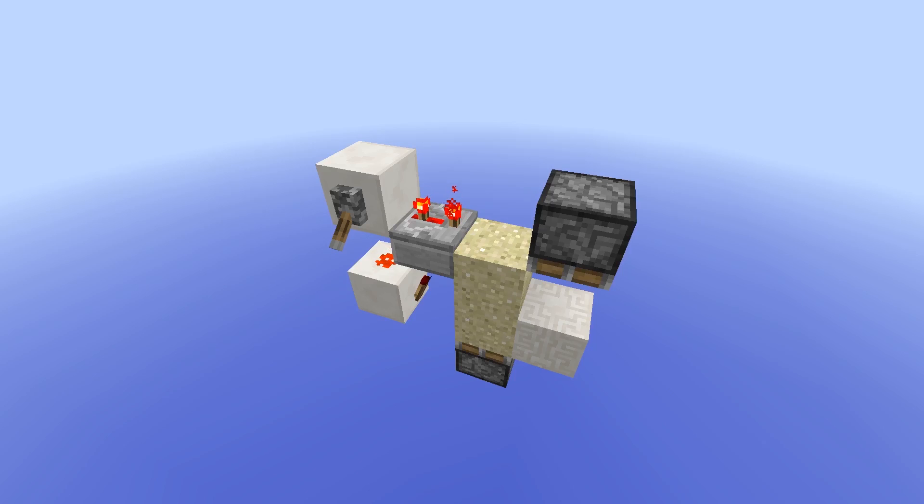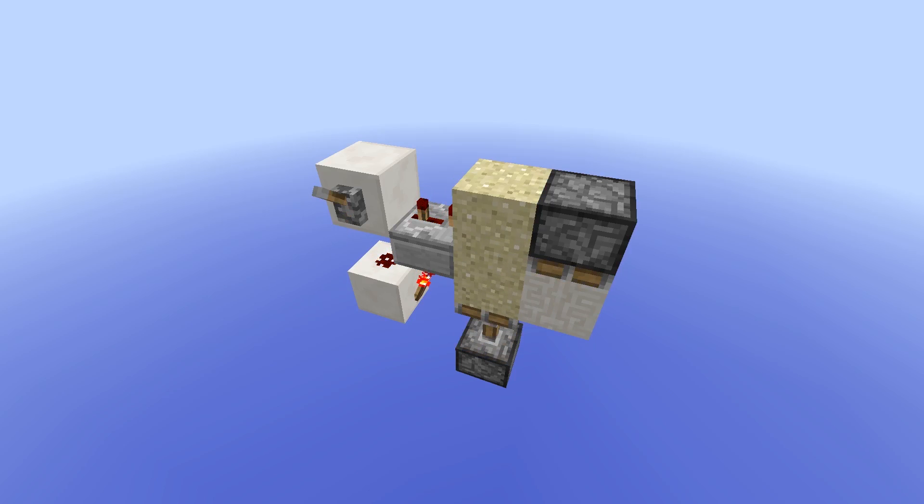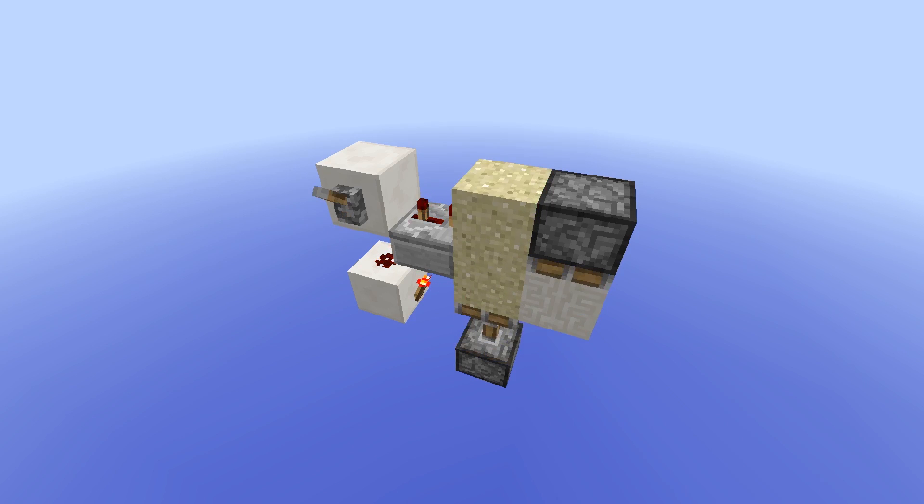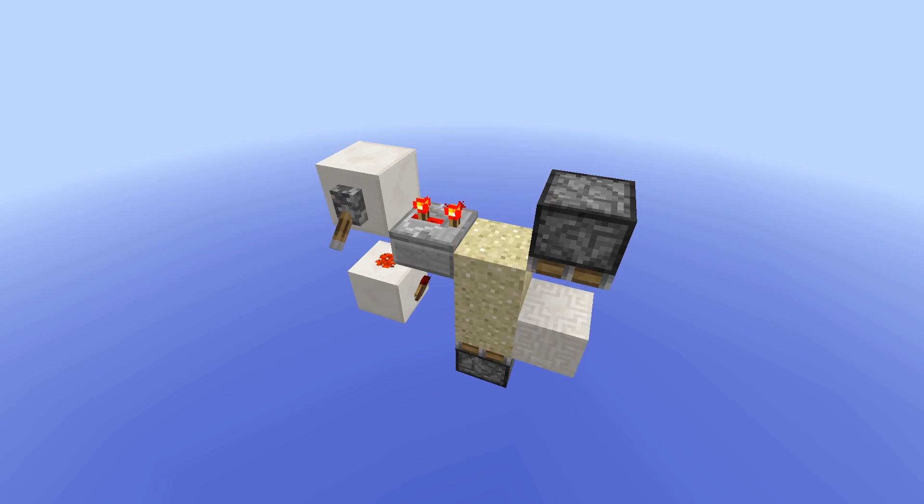Last but not least, we've got this dual-edge monostable circuit. What this does is it basically makes a lever or toggle input into a 1 tick pulse. It does this both with the signal turning on, which is called the rising edge, and with the signal turning off, the falling edge.